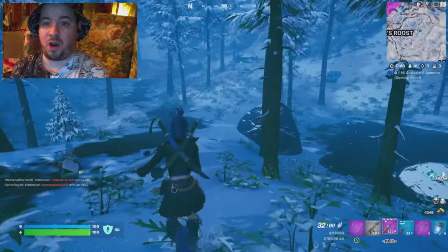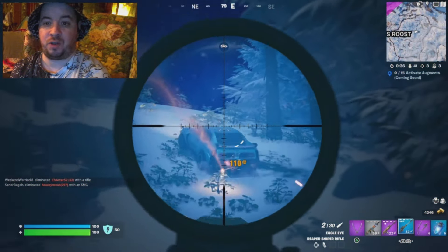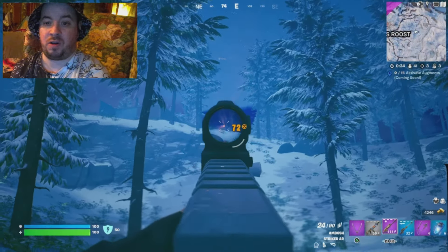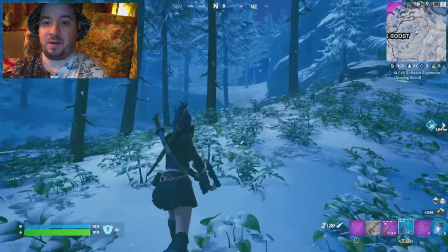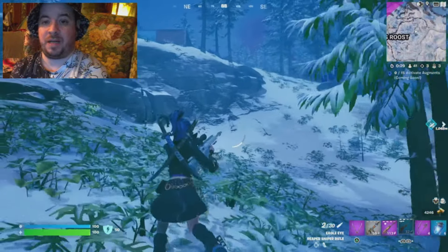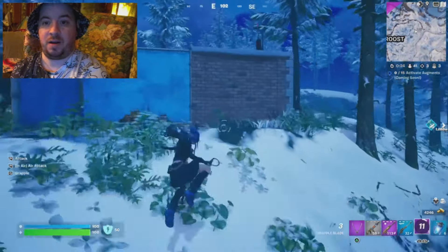I headed toward some shooting I heard in the distance and came across a player driving a car. I popped a couple shots hoping he'd get out so I could get a sniper shot, but he didn't. I used my grapple blade to position on top of a small mountain back near the mini vault area to try to push that player.